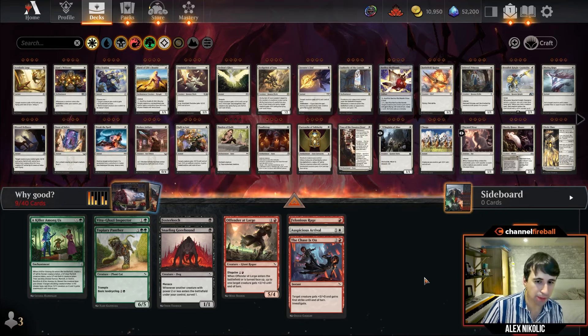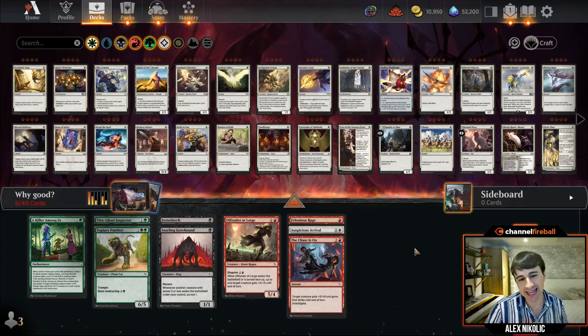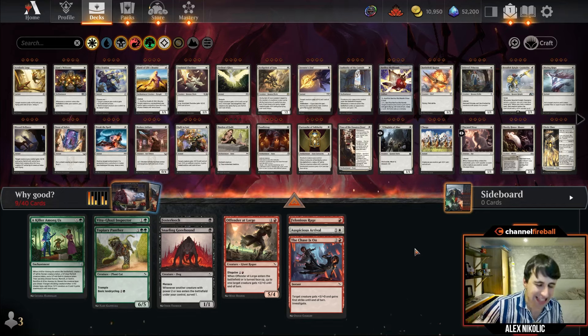Vintage Cube is the greatest example — Tolarian Academy is one of the best cards but in a random deck it does nothing. While this set isn't quite at that extreme, that dynamic is still in play. I'm not saying 17lands is wrong and the bad cards are good — I'm saying there's a lot of room for not-so-great cards to be good in your specific deck.